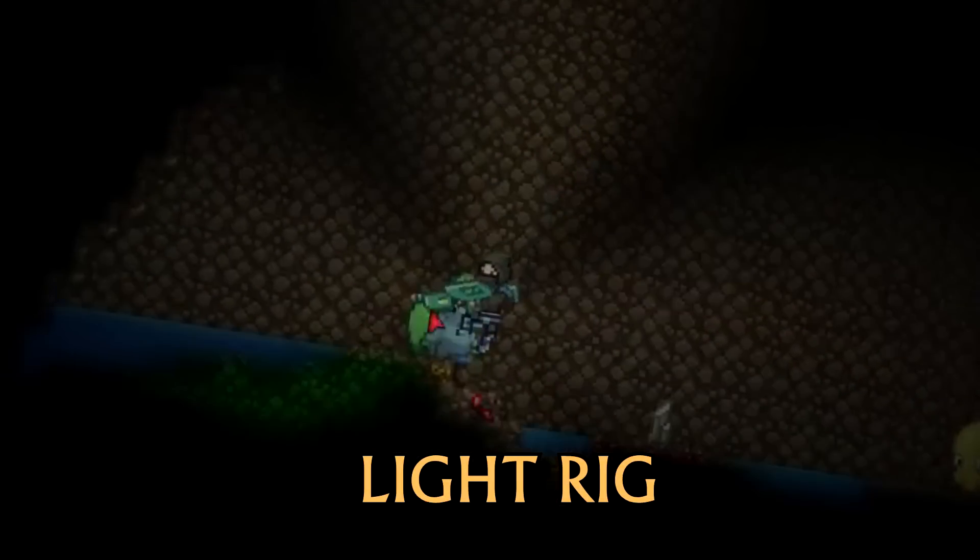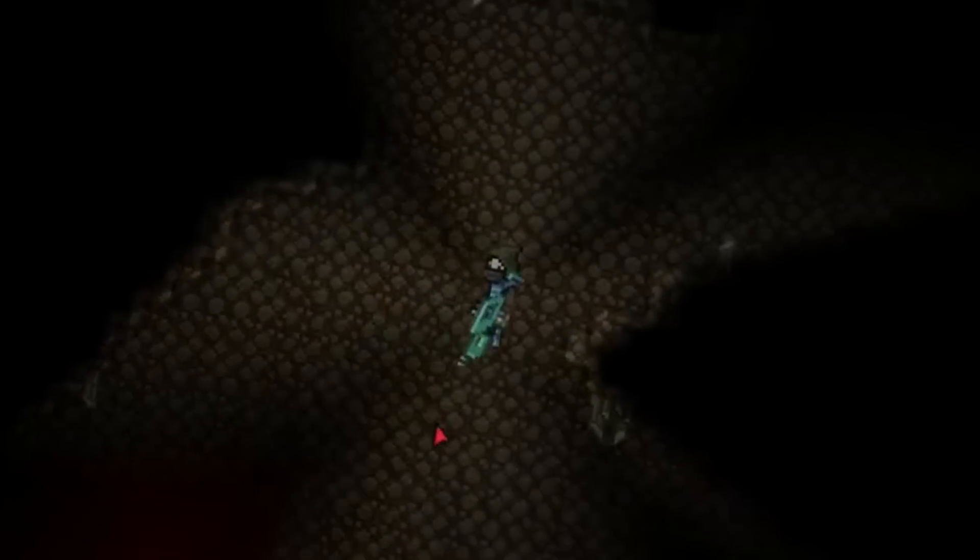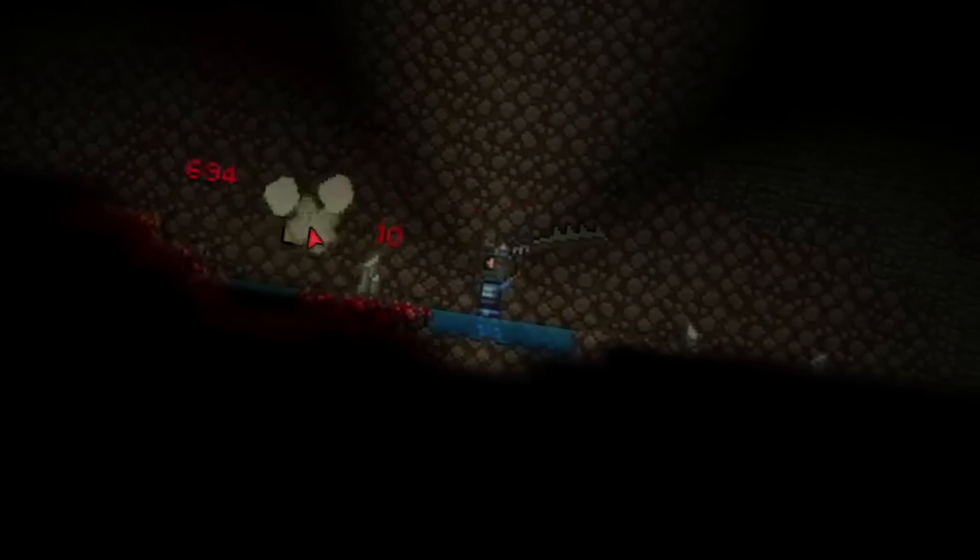Second one up is the Light Rig. Double tap in any direction and you'll get some light. One might say that your future is looking awfully... bright.